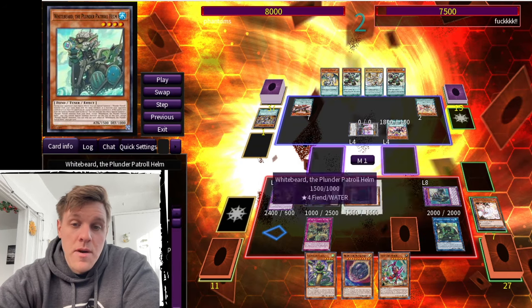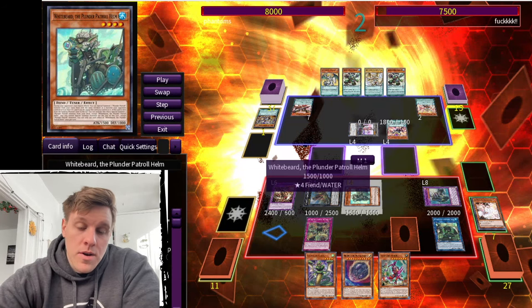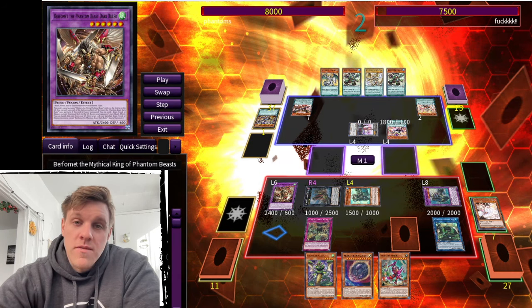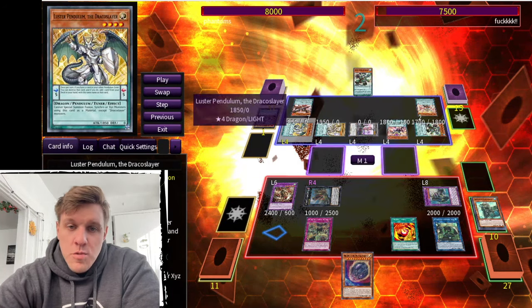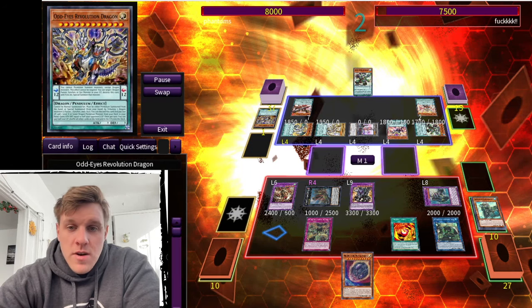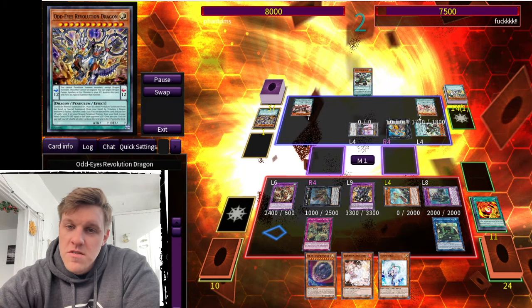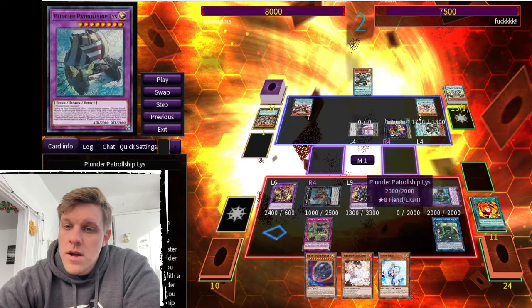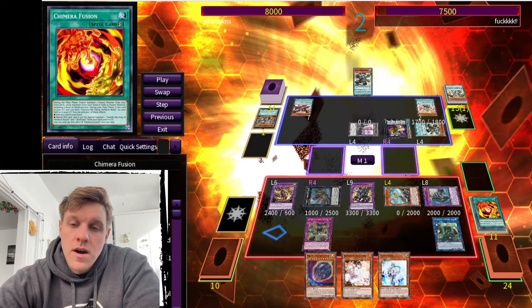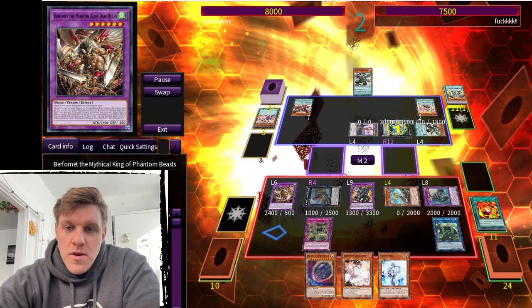Revolution Dragon comes out, so I use Booty — make that thing a Fire, summon out a Whitebeard, then use Chimera Fusion with Whitebeard as material to go into Guardian Chimera, burning through draws to try to get a Plunder name. He pendulum summons a whole bunch of stuff with only one tuner, so my job is to get that tuner off the board. Guardian Chimera pops the tuner and draws two, but it's just more hand traps. Then he goes into Zeus. I messed up by using Whitebeard's effect because now I'm locked into Plunder names and can't use Nib.